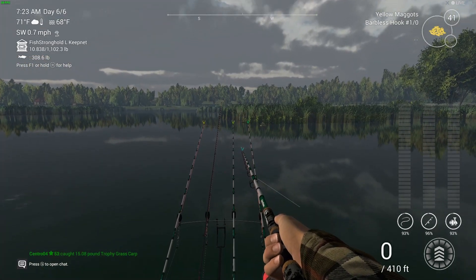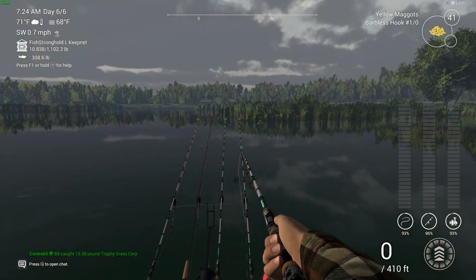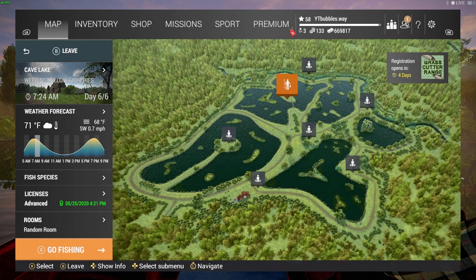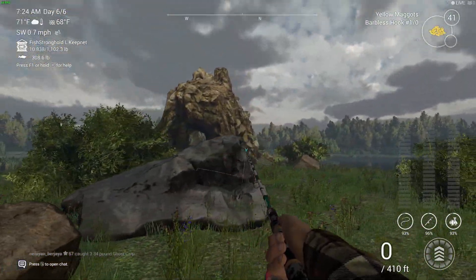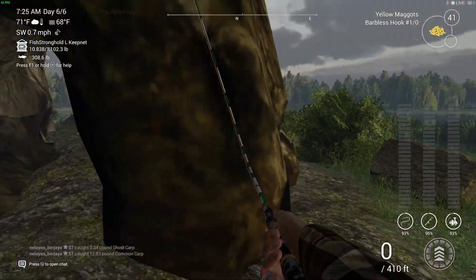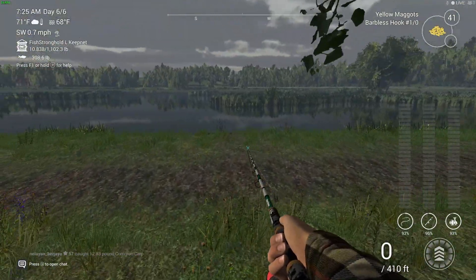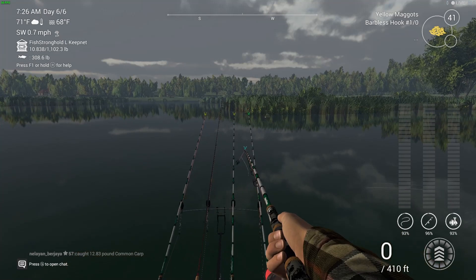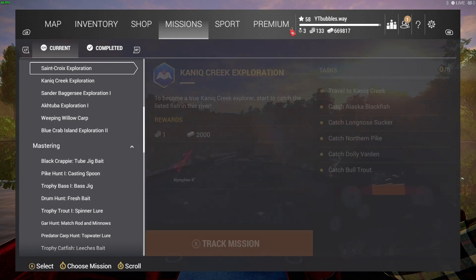Yellow maggots work very well with the barbless hook, hash one slash zero — but it doesn't have to be barbless, a normal one works too. On the map, we're here at Cave Lake, Weeping Willow Fisheries. When you spawn in, you'll spawn right here — you'll see this big structure. Go straight forward past the tree and fish off there. Every time I've cast to catch these fish it's been between 90 and 100 foot, so always bear that in mind and keep an eye on the top right, as I do change through different baits.